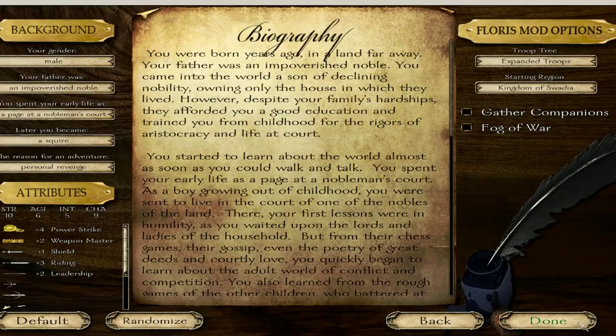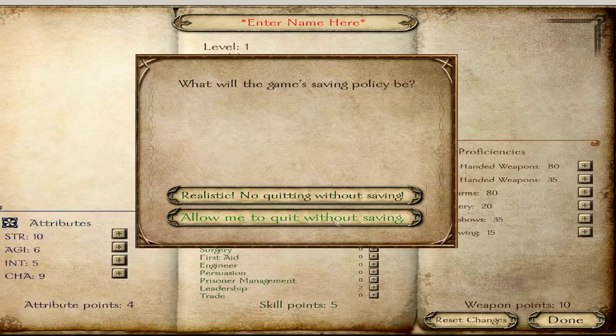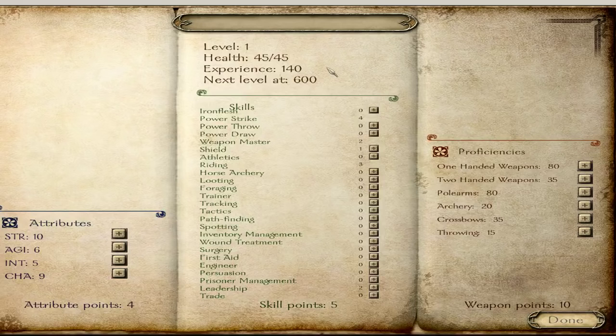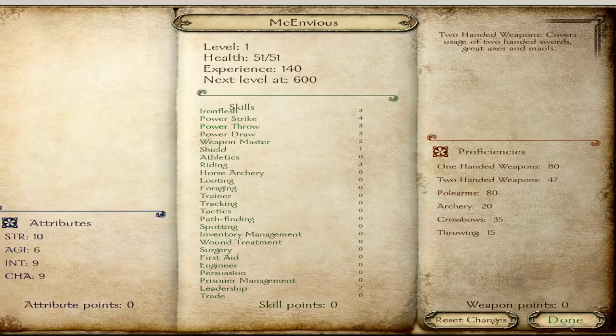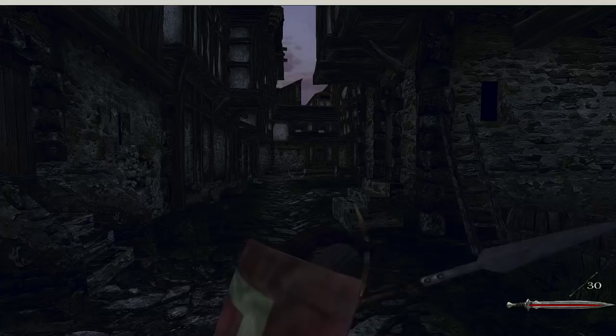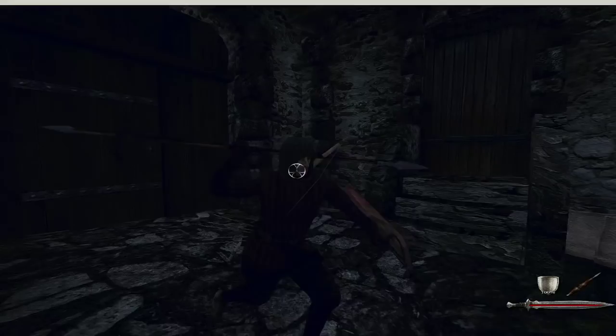You're gonna want to select the second one. Pick whatever you want. Just gotta get past this part — it doesn't matter, you can just select whatever you want, it really doesn't matter in here.